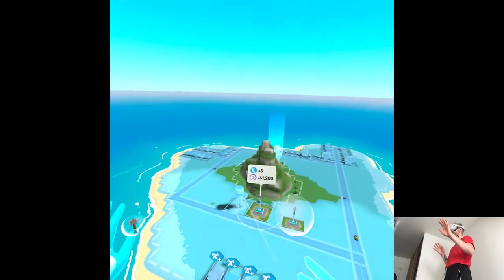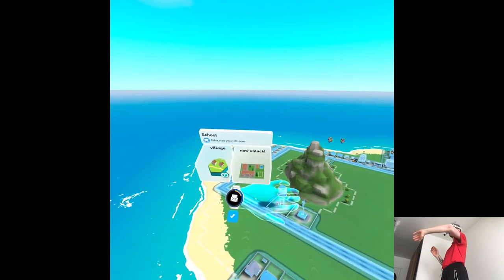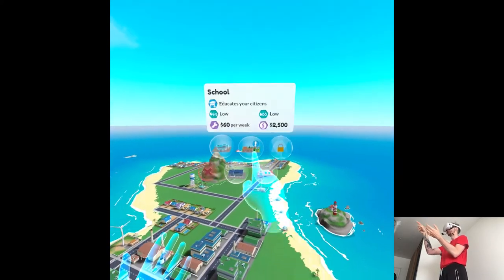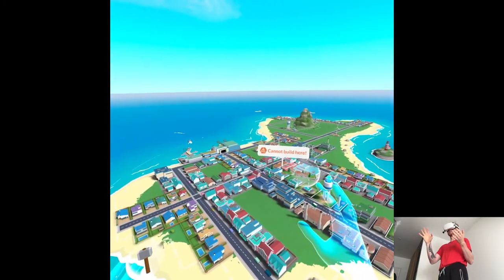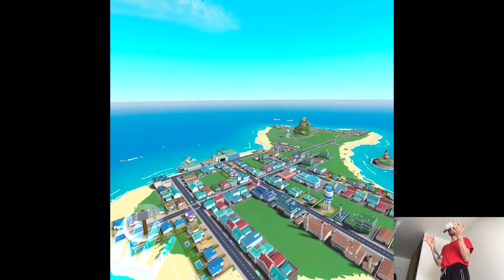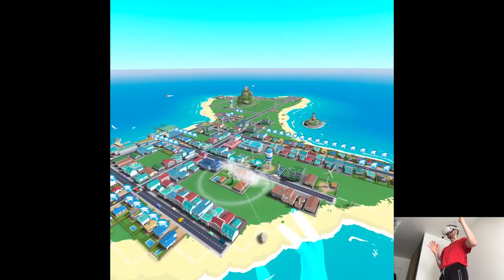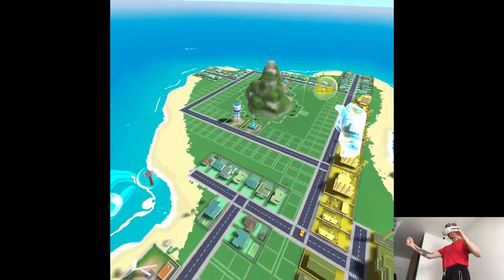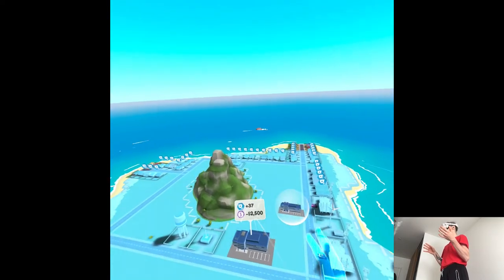Oh, I completely forgot about the side — let's do both sides. Schools: y'all need education here, so I have to take care of that. They cover a rather large area. I can just build on top of things — that's a good feature, I don't need to be bothered with deleting stuff. Y'all are educated now. The police cannot reach some areas — build more police departments. Apparently police coverage even penetrates the mountain, so that's good.